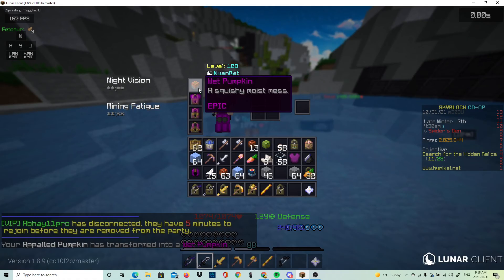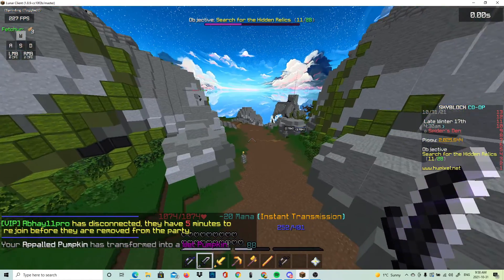It turns — oh no, it does work. You get a wet pumpkin and then you give it to him and you get the helmet. Go quick.